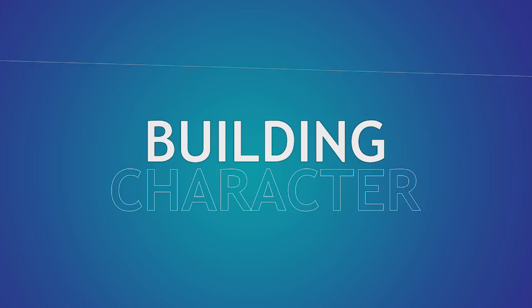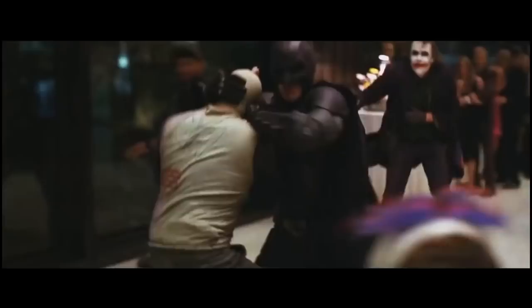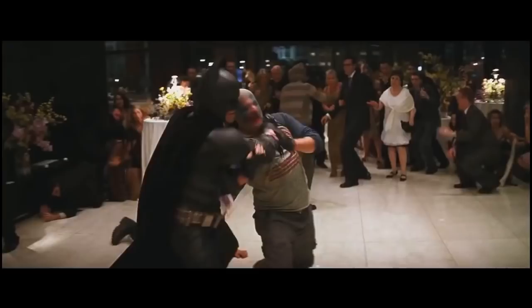Welcome to Building Character, the show where we figure out how to play as your favorite fictional characters in Dungeons & Dragons. We'll be using 5th edition statistics and all books related to it. Last week we built a Guardian of Light, today we'll be building a Knight of the Dark — a Knight Knight, if you will. That's right, today we're building Bruce Wayne, a.k.a. Batman.